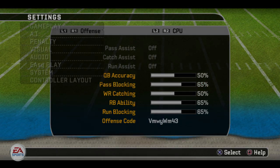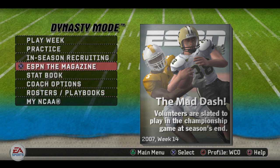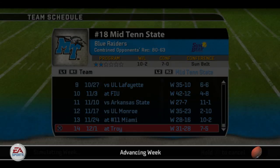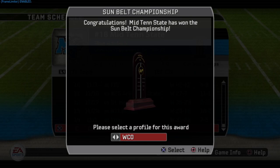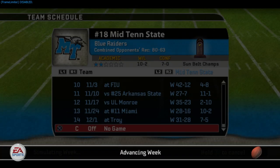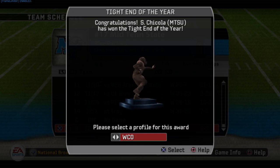We need to simulate week 14. We'll do that really quick — I wanted you to see this in real time. And there we are — we won the Sun Belt Championship. This is conference championship week, so we can go ahead and simulate this as well. Hopefully Chikola will win the tight end award. And there it is — Chikola is the tight end of the year! Well deserved. It's been a long time since I've been able to win that award, and technically it's the first time I've ever done that in this game.